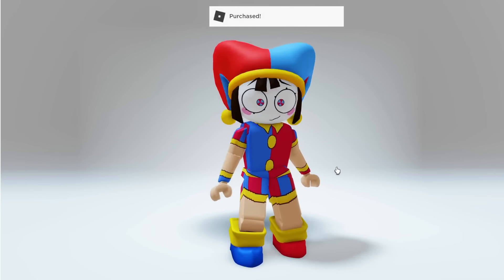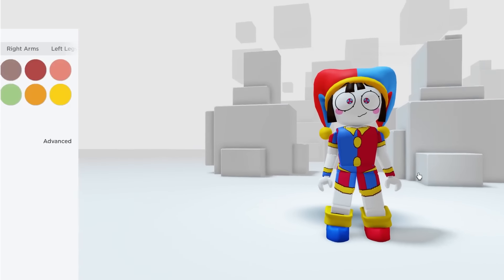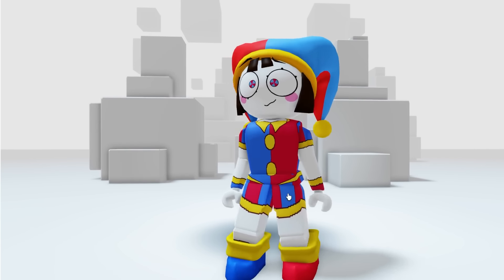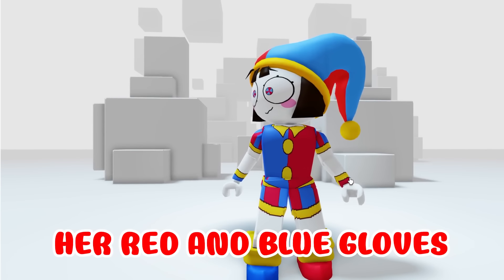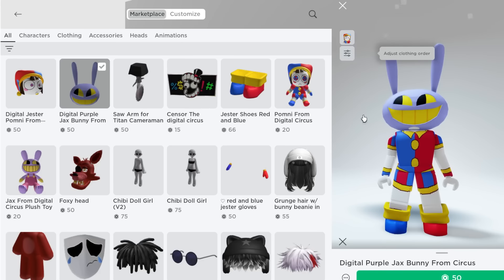Now we just have to change our skin color. Let's change it to white because Pomny has white skin. Wait a second — we're missing one thing: her gloves, her red and blue gloves. Let's go back and find them.